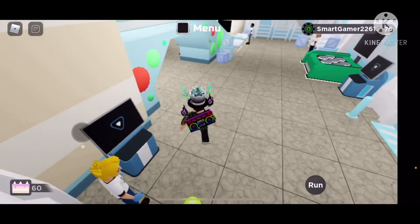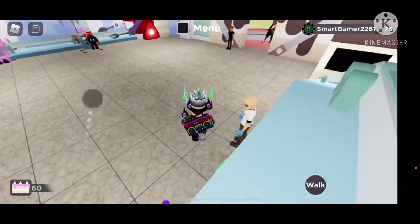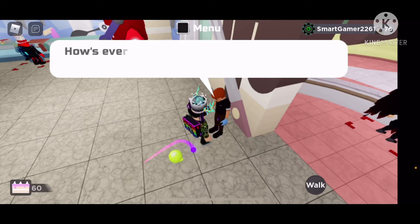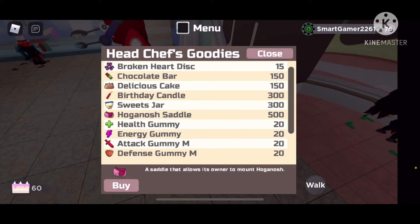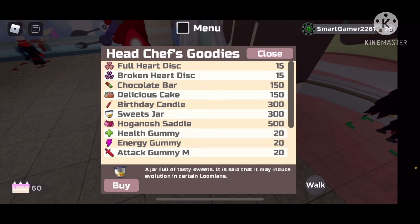We got a new mount! Over here — you buy it from this place. It's the Hagenosh Saddle, which costs $500.